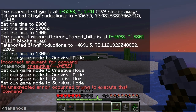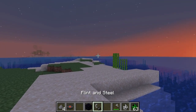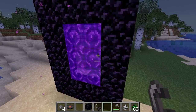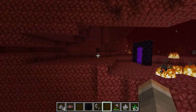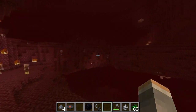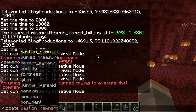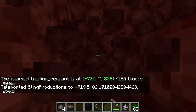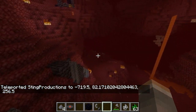Pigstep is the only one you can't get that way — you have to go through the Bastion remnants. Let's go into game mode creative and head in there. Here we are in the Nether. You have to find Bastion remnants — they spawn randomly, so you can go exploring or you can use locate Bastion remnant and teleport there. We're going to do that to make the video shorter. Where is it? Here it is below us.